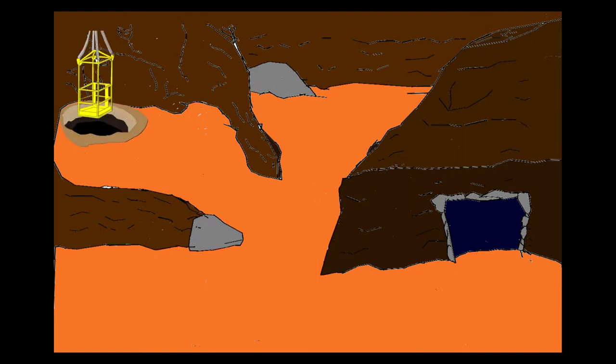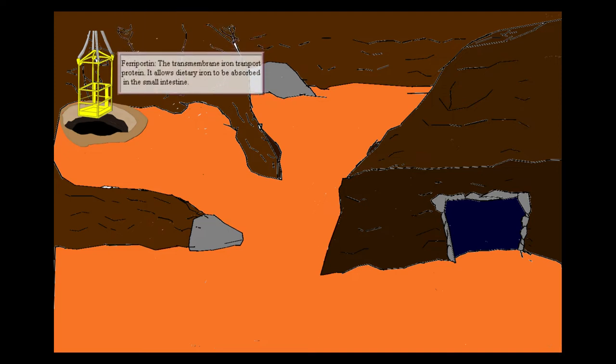On today's episode of Virus Versus, we are looking at Heame's Iron Mine. Bringing us into the mine, we have an elevator coming out of the bowels of the earth. This elevator should remind you of ferroportin, the transport protein for iron, which brings iron out of your bowels and into your blood.